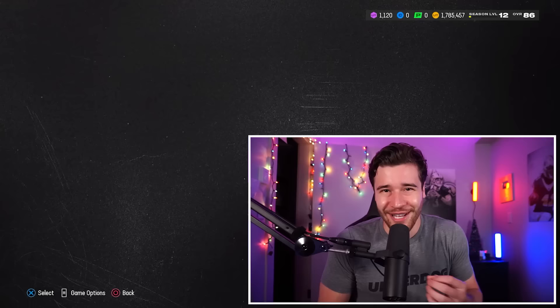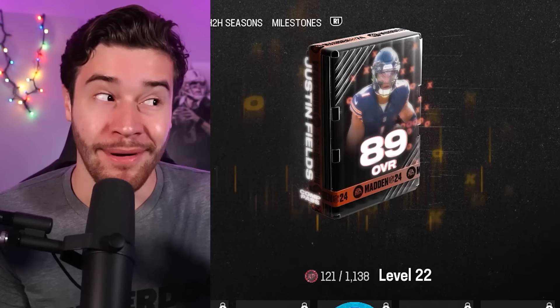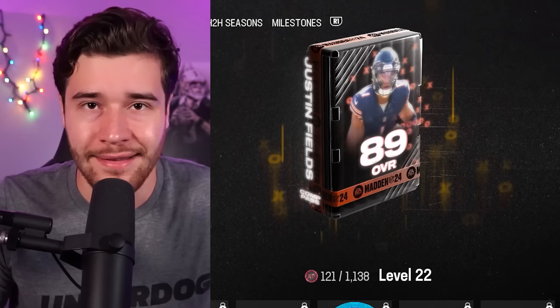The free rewards we're going to be talking about in today's video are located in the updated and revamped competitive field pass. There are three rewards I want to highlight. The first one is located at level 22, and this might be the reward I'm most excited for. An 89 overall Justin Fields is available at 1,138 competitive points. This 89 overall Justin Fields, in my opinion, might just be one of the best quarterbacks in the game — 90-plus speed, 90-plus throw power, and he's a right-handed QB. I'm excited to play with this card at level 22.